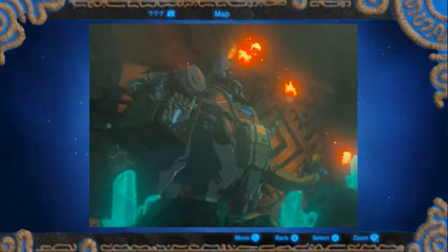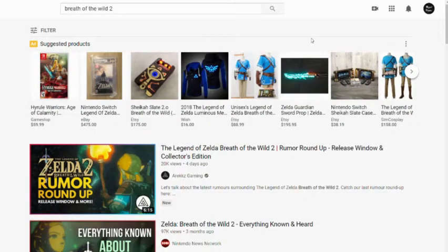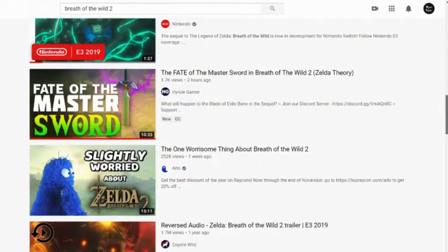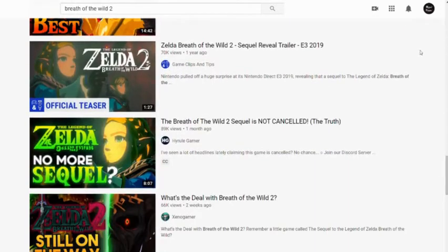Today we are talking about the mysterious mount we see Zelda riding. If you've seen any theories about this animal on YouTube, you'll know that this is not an animal we see in Breath of the Wild. I never really gave it that much attention, because I honestly just assumed it'd be like some sort of cow or something — until I saw this.